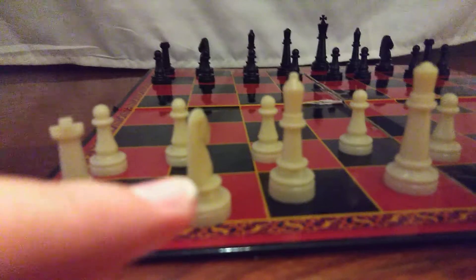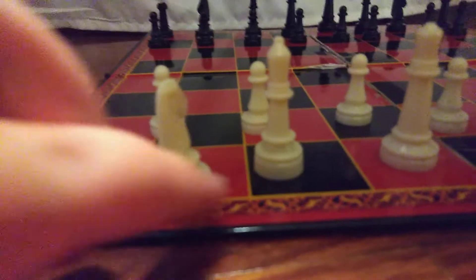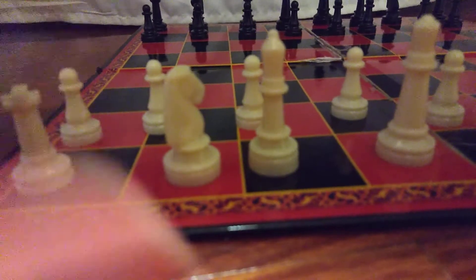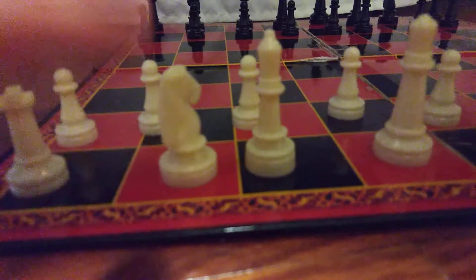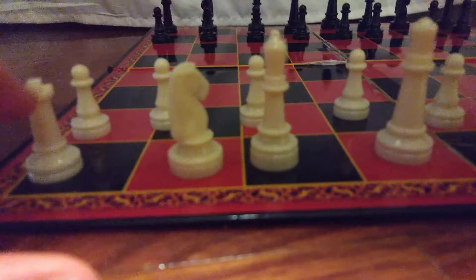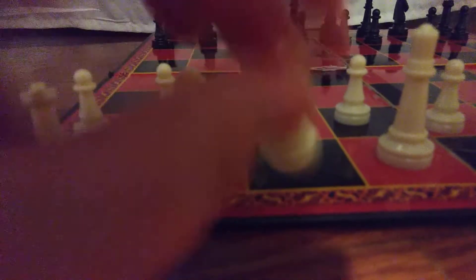First, let me explain the pieces. We have our rook, and then there's our horse. So you want to have one rook over here, one horse on the left side. You're going to have two rooks, two horses, and two bishops. This is a bishop — it goes diagonally, and I'll show you later.